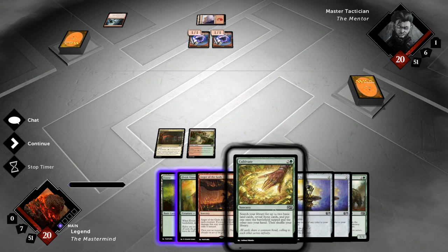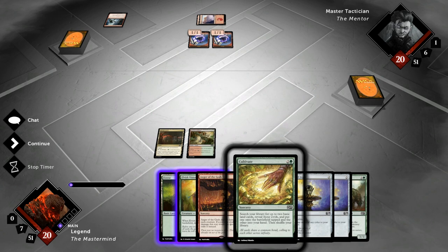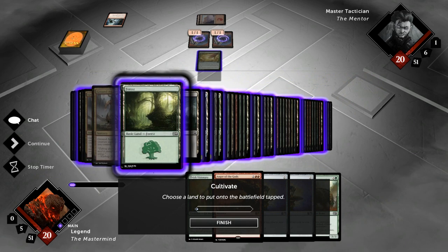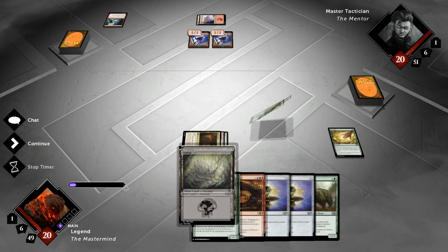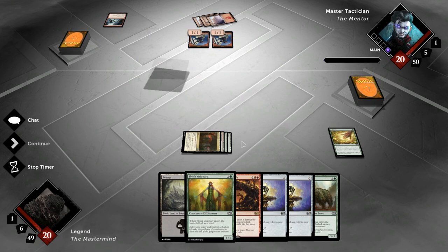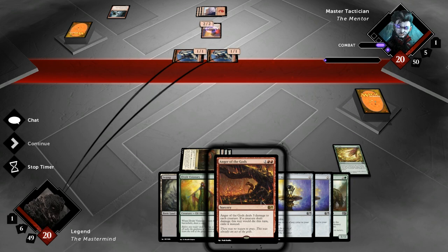We draw another Cultivate which changes things — playing Cultivate is more mana-efficient right now rather than using Darksteel Ingot's mana immediately. It also gives us a land for next turn. We grab another Forest and a Swamp — we already have double red. Next turn we can go Ingot into another Ingot or Ingot into Visionary, or Ingot into Anger of the Gods. But we can still wait — we're not under a ton of pressure, and our opponent has a lot of creatures that will die to Anger of the Gods.